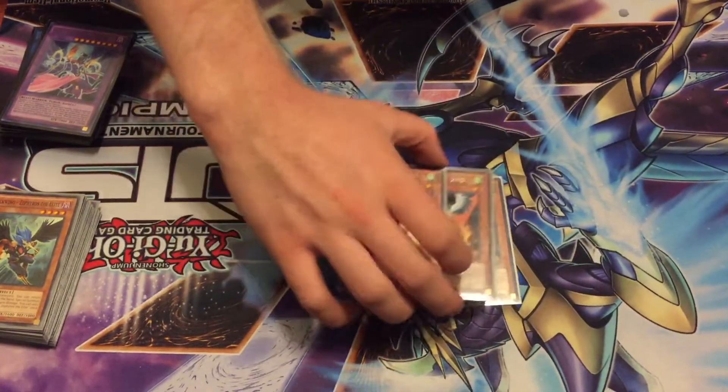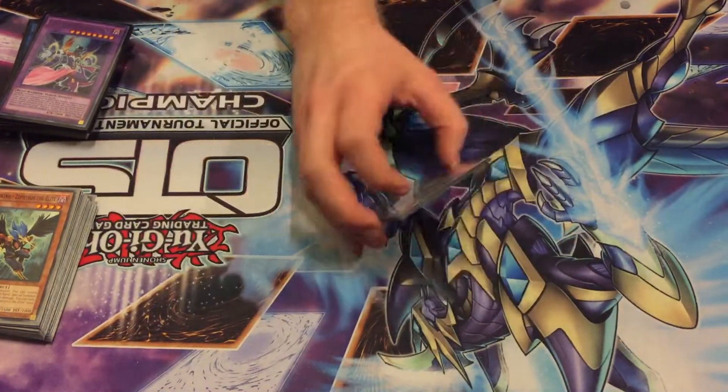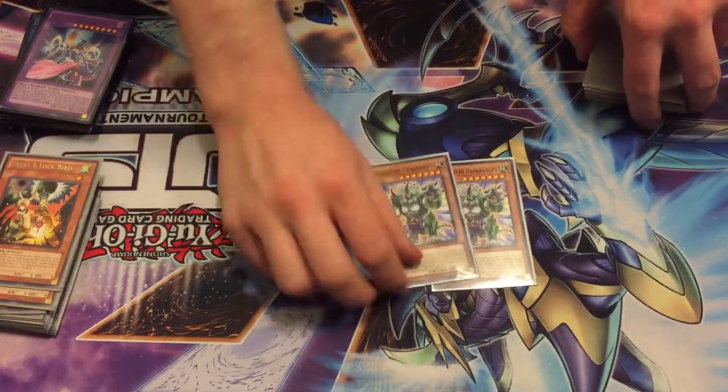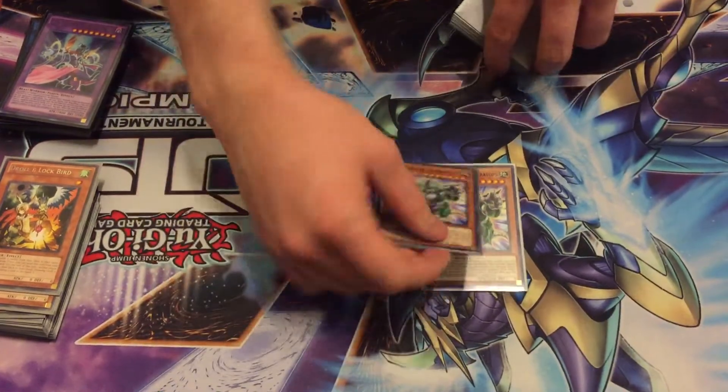Three Ash Blossom — this is a blind second deck, so you want to stop everything, and it's amazing. Two Prank-Kids Rip-Roarin-Werner, which stops the rank-up magic. You just priority and then summon this, and then you can pop their monster if they try to rank up.